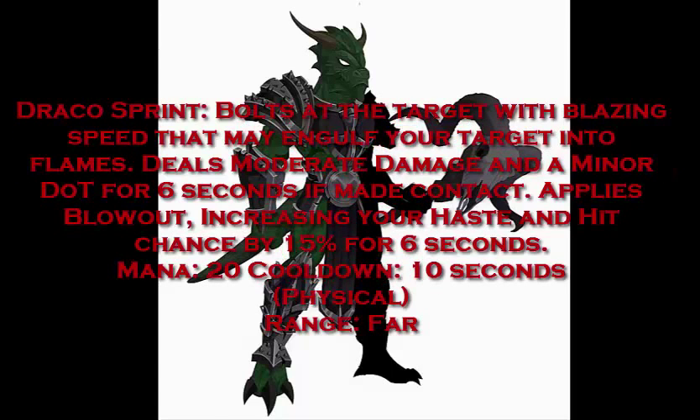Let's talk about the first skill: Draposprint. Bolts out at the target with blazing speed, potentially engulfing your target into flames — dealing moderate damage and a minor DOT for 6 seconds if contact is made. Applies Blowout, increasing your haste and hit chance by 15% for 6 seconds. Mana 20, cooldown 10 seconds, physical skill, range far. This is a 200% weapon damage skill with a DOT of 60 to 100 damage over time for 6 seconds depending on power. The damage can miss but the self buffs cannot. A great starter skill for closing range and boosting your speed and hit chance.